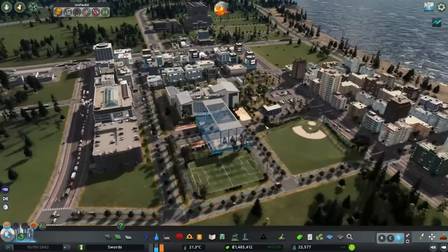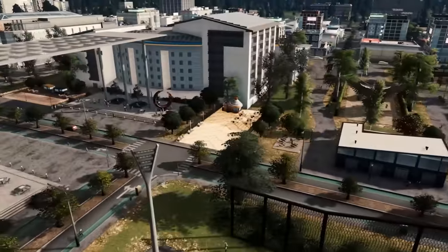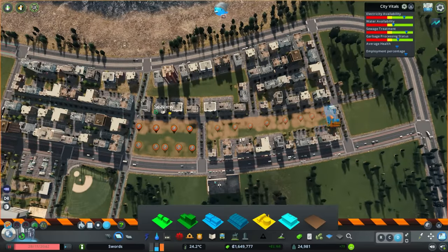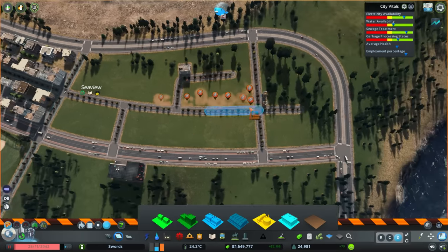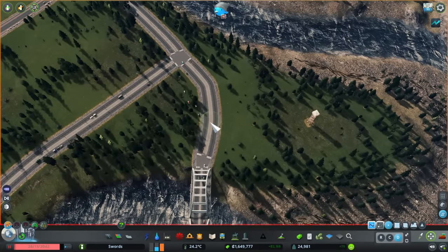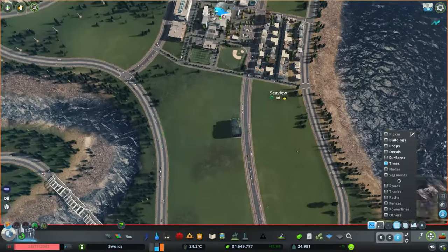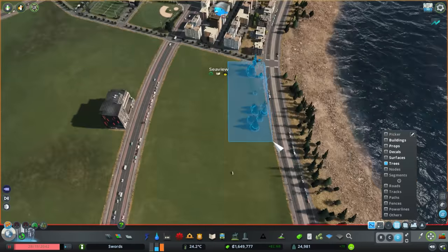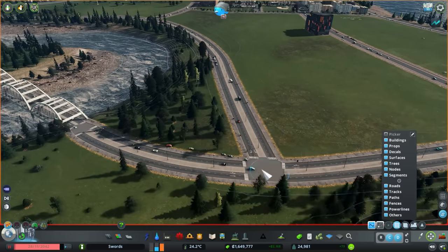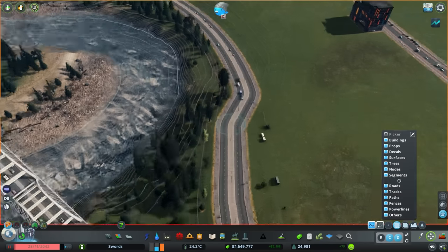Now we'll take a more detailed look at all these things. The last thing done off-stream was basically Seaview — I was not happy with how it looked. There was a weird bend in the road out toward the sea and I was never really happy with how the zoning was working there. So I decided just to clear it, which will cost about 3,000 population — but we'll build it all back up. I kind of hastily threw it all down, so a more deliberate design is what I wanted to achieve.